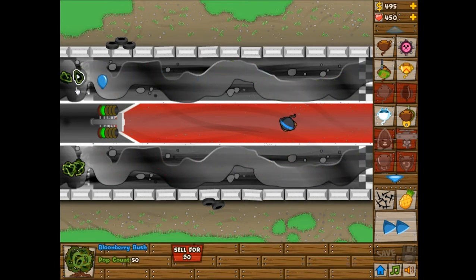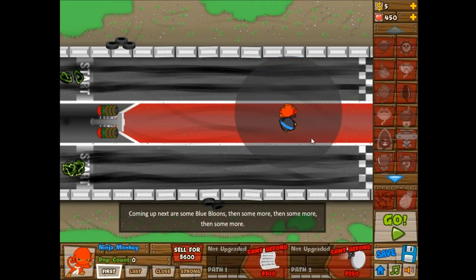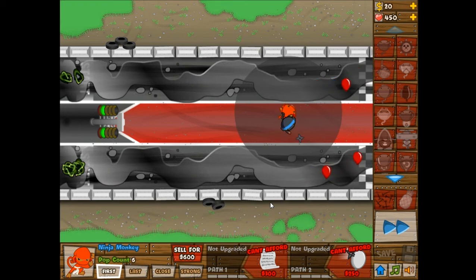Something you have to worry about is that once the bush loses all of its thorns, they're still there as towers, and they'll still regrow five thorns each round. But once they're out of thorns, the bloons will just walk - or float - right by them. So I'm throwing this extra ninja monkey in to help out with the top layer, because that one has been leaking a few bloons into the thorns.